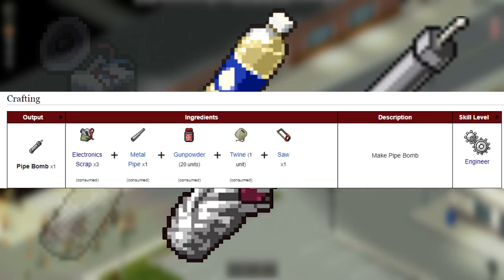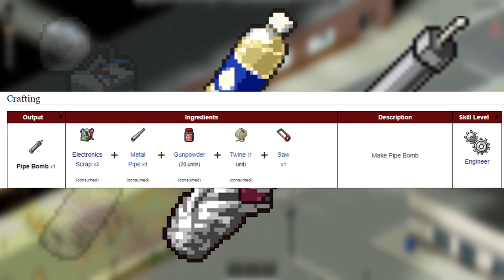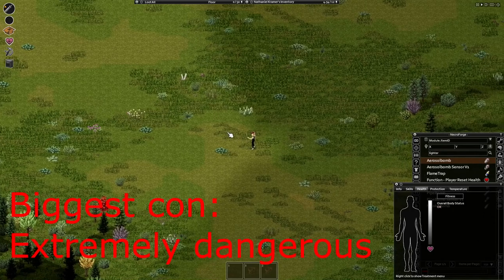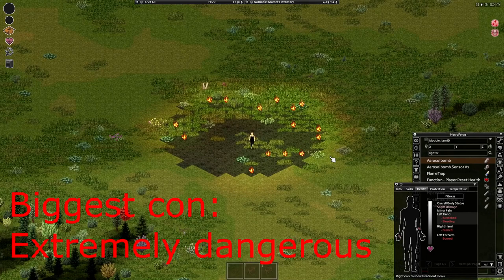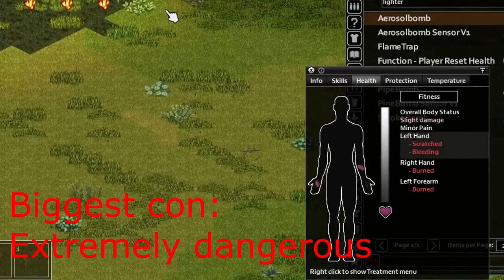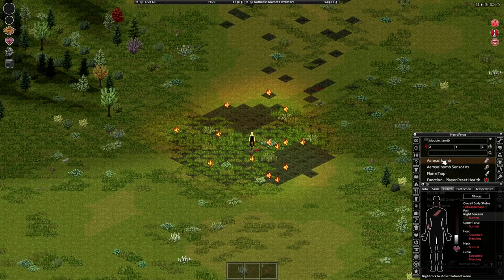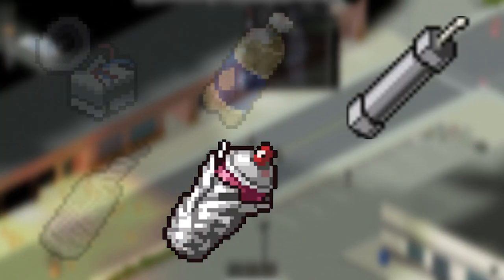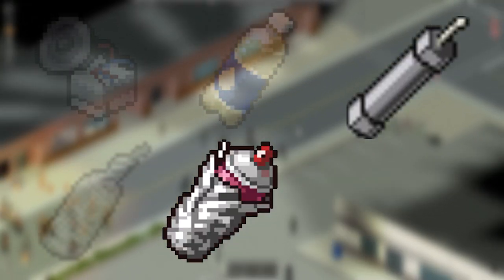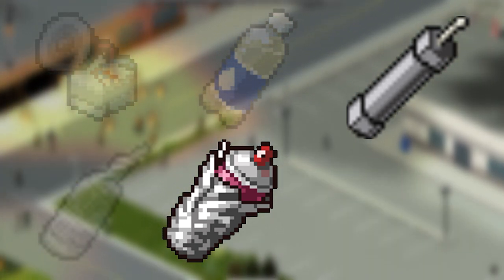The pipe bomb is crafted with a metal pipe, three electronic scraps, two gunpowders, some twine, and a saw. It deals 90 explosive damage and has a range of 7 tiles. If a player is caught in the blast it will inflict a minimum of two wounds, but usually inflicts about three or four. Both the aerosol and pipe bomb deal significantly more damage to players when set with a motion sensor. Timer, remote, and regular detonation deal default damage. Both bombs also produce explosion noise which attracts zombies, and the pipe bomb's blast is bigger and stronger than the aerosol's, so the noise is greater as well.